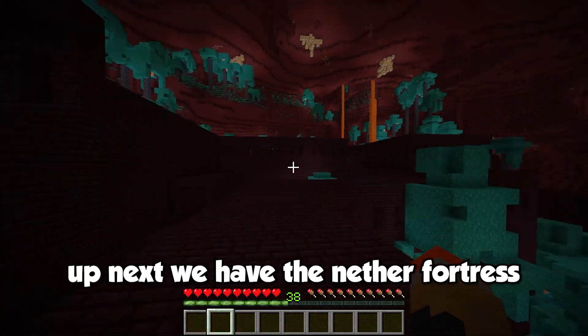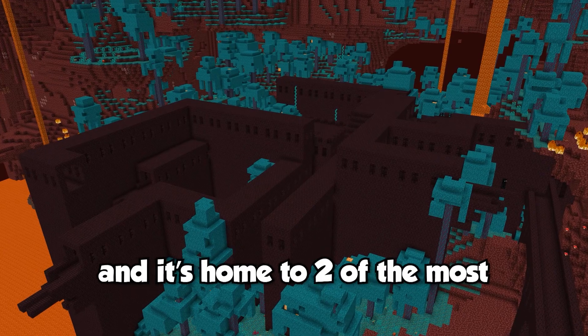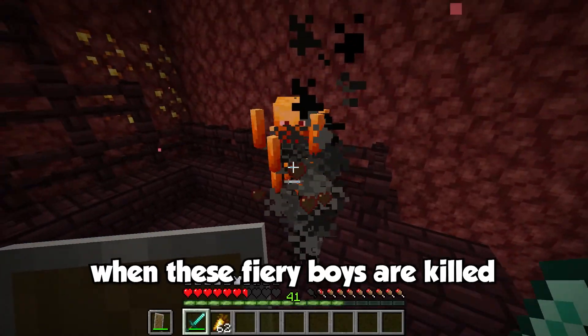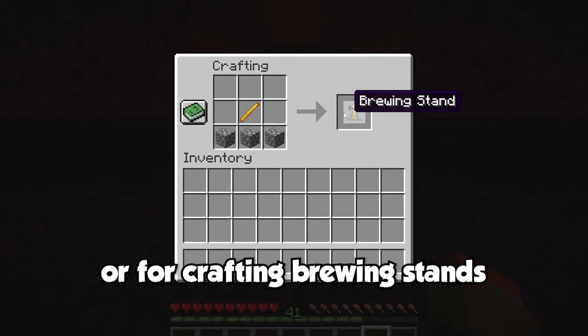Jumping into the nether, up next we have the nether fortress. The fortress is a large complex made up of bridges, corridors, and various rooms, and it's home to two of the most important mobs in the game: the blaze and wither skeletons. Blazes spawn in the blaze spawner room, and when killed they drop blaze rods, which can be used as fuel in a furnace, for crafting brewing stands, or most famously converted into blaze powder — used to power a brewing stand to make potions and craft eyes of ender.